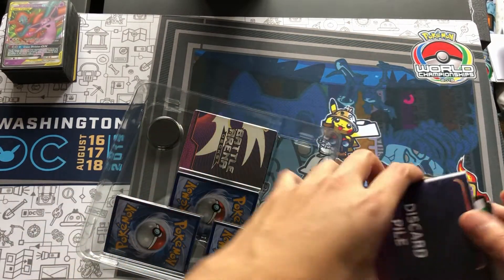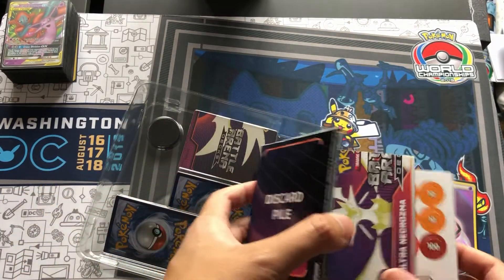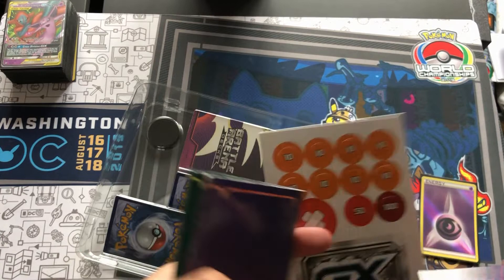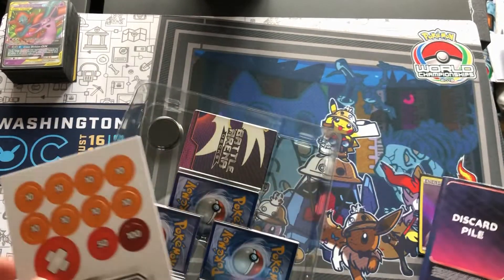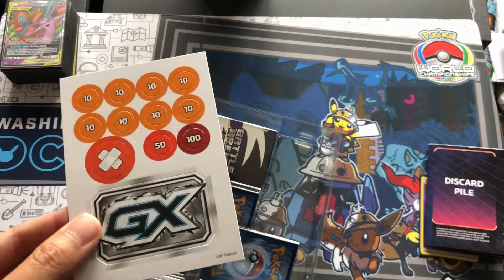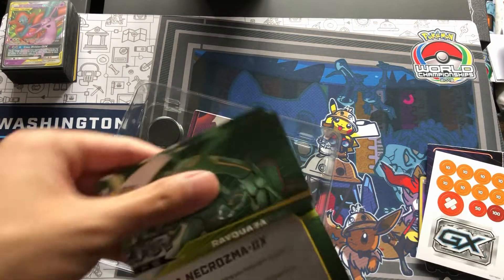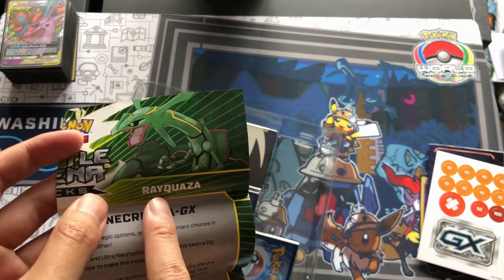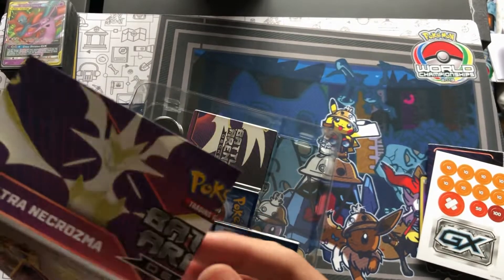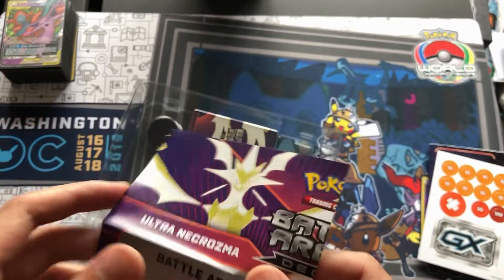You get a code, you get a play mat, and counters, and the booklet telling you what's in here. There's also — so side by side, it requires a battle deck released along with the Ultra Necrozma. But by far this one is the better one because it comes with two Jirachis.